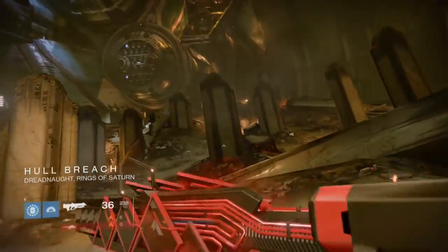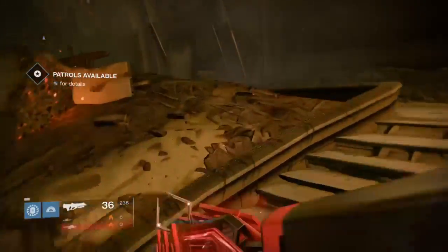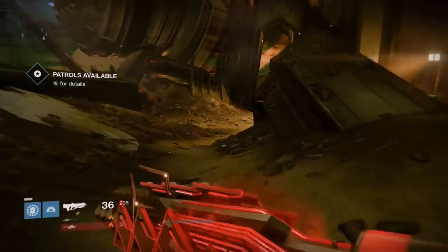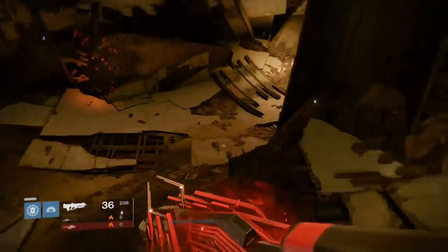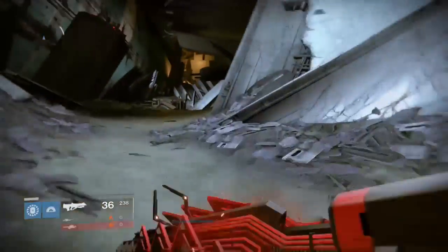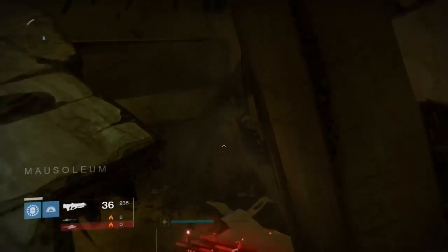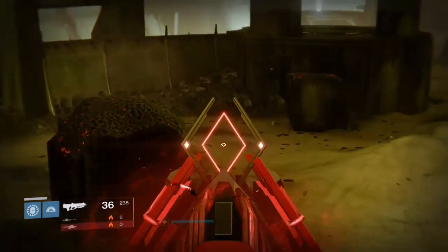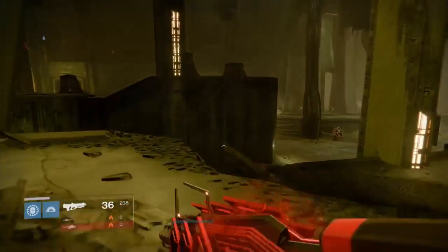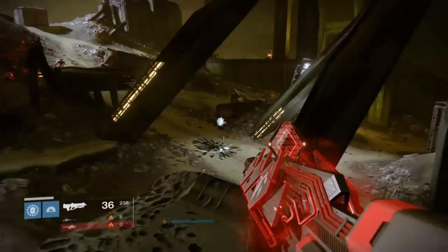First you're going to go to the Dreadnought and you're going to look for these Taken Rings with a ball floating above them. If none of them spawn in the hall, which is where I am right now, you are going to want to head down this corridor and there should be one up here. A spawn should be right here. Another one should be right here, which is where I'm going, because the Taken thing is there.